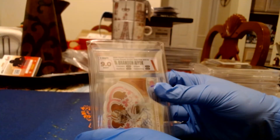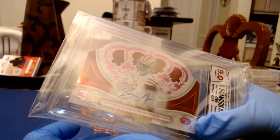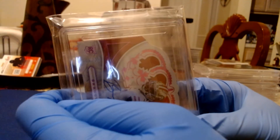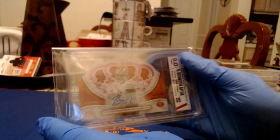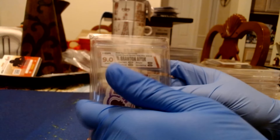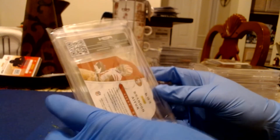Here's our last card in the submission — a Brandon Aiyuk Chronicles Crown Royale Pink, sticker auto, numbered 8 out of 25. This card would also be really nice on a horizontal slab. Luckily I got the neutral slab color — you can see how clean it looks. Doesn't look flashy but it looks really neat. The auto is 10.